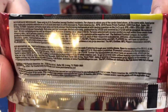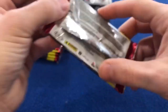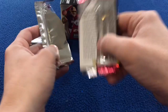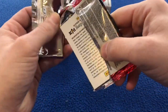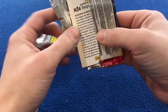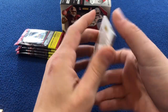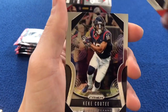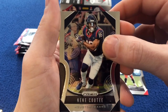Here's the postcard stuff — you want to send that stuff in, cool. Let's get into it. First pack. I hate these corners when it does this — don't bend my corners. First pack, we got on the front Miles Garrett, we got KiKi Coutee.